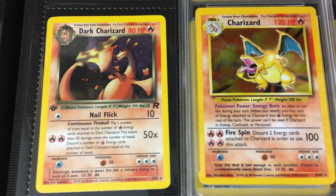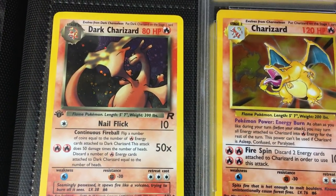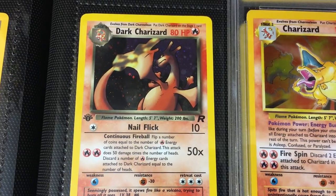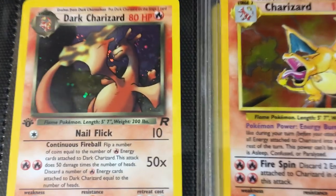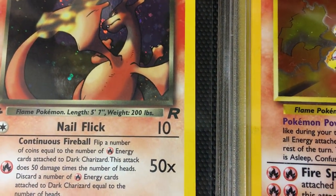Here's a good example between the Dark Charizard and standard base set Charizard. You'll notice right away the Dark Charizard is literally and figuratively darker than the base set release. This was intended — the Dark Pokémon are supposed to be more insidious. In fact, the literal translation from Japanese is 'evil Charizard' rather than 'dark Charizard.' And all Rocket Pokémon are going to have that iconic R logo present on the cards.